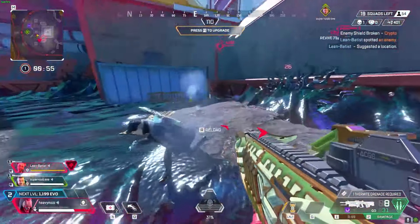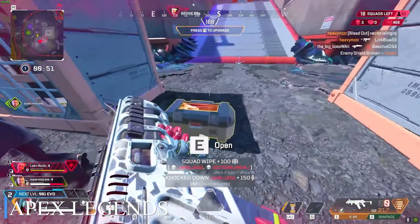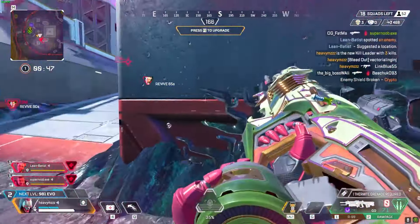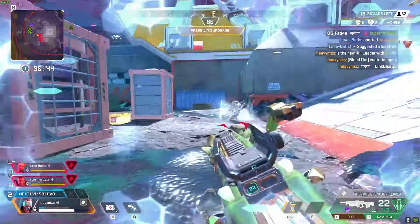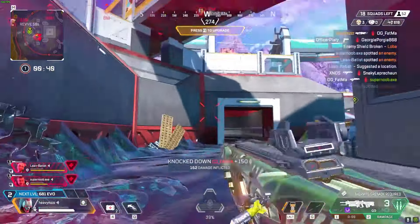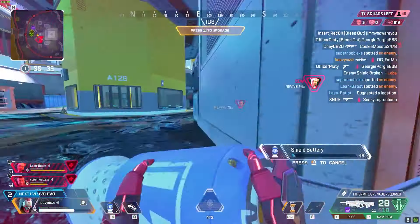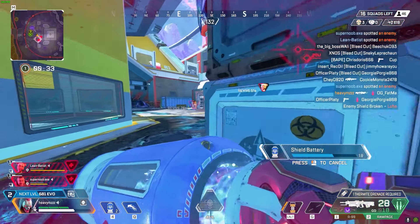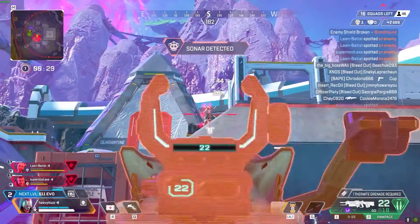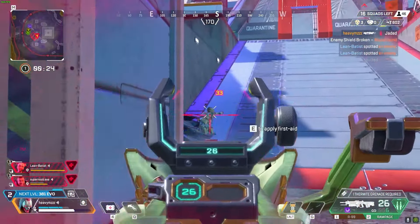Apex Legends thrusts players into a high-stakes battle royale experience set in the futuristic frontier universe. The gameplay is fast-paced and strategic, emphasizing teamwork and tactical decision-making. Visually, the game features detailed character models and dynamic environments that enhance competitive immersion. Difficulty escalates with skill-based matchmaking and challenging encounters, requiring precise aim and strategic positioning to emerge victorious. The narrative unfolds through in-game events and character interactions, adding depth to the lore-rich universe.